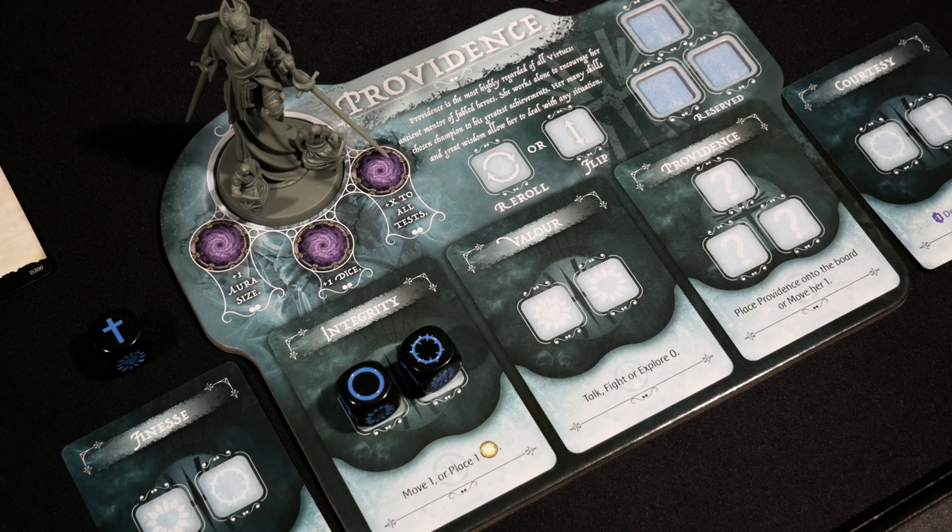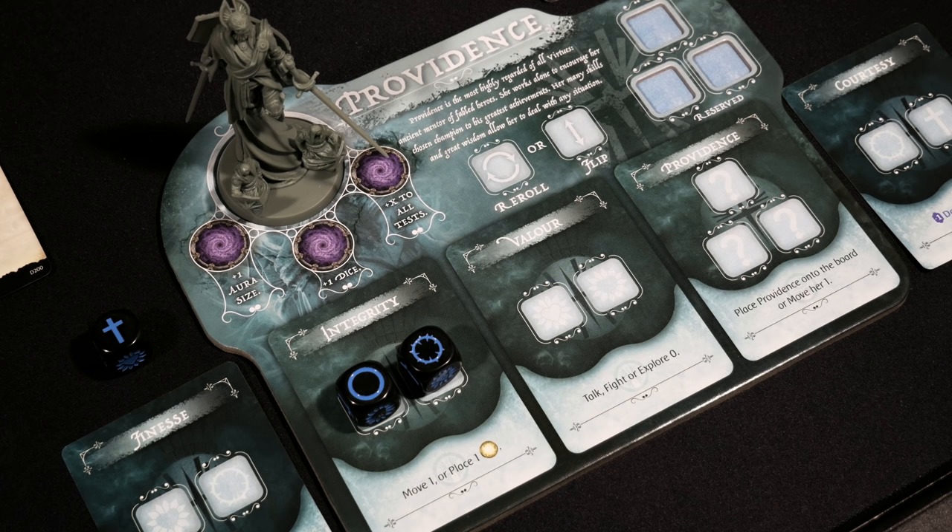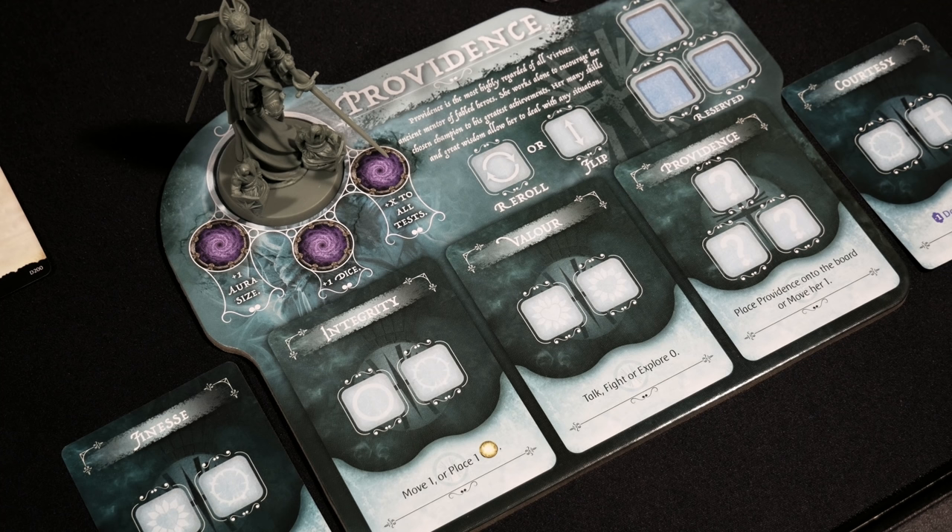Even if you don't use all the dice you've rolled in a given turn, you're able to put some of them up in reserve slots — as long as you've got space — to keep them for an upcoming round and have an even bigger turn. So now let's talk about dice mitigation — how do you manage the fact that when you roll dice you're not always going to get the icons you're looking for?